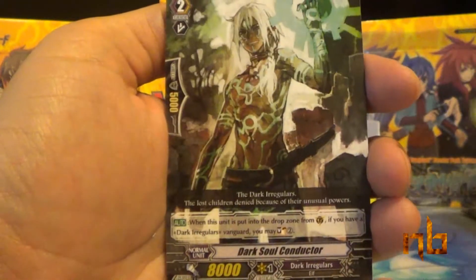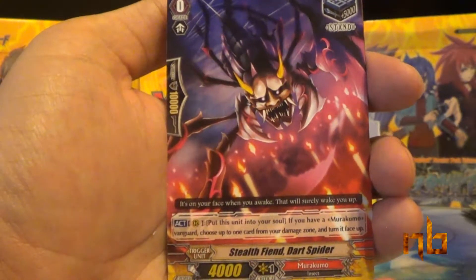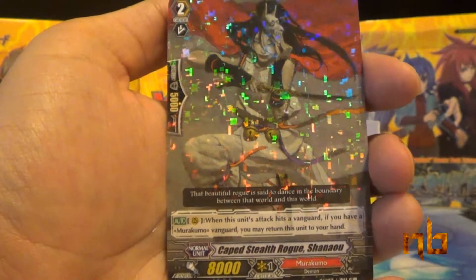White Hair of Inaba, Dark Soul Conductor, Powerful Sage Byron, Stealth Fiend Dark Spider, and Caped Stealth Rogue Shano.